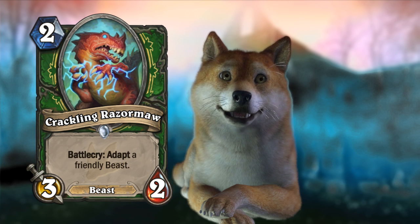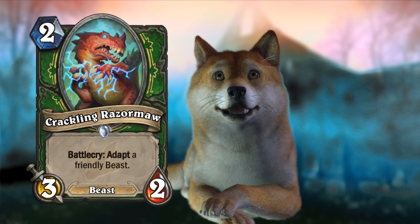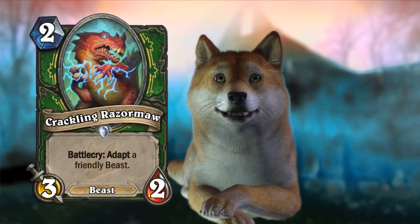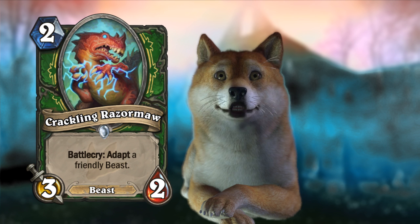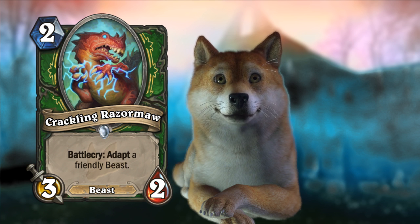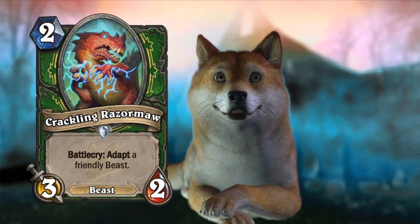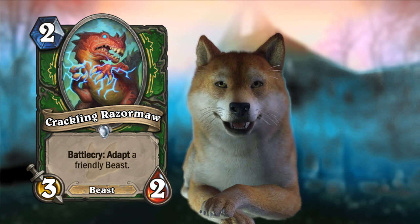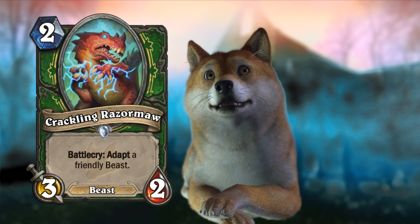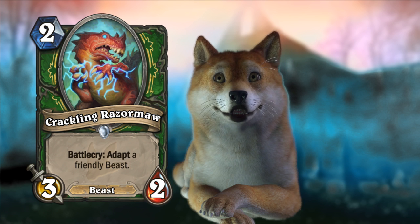Overall this is going to be a really strong card. That said, there were some pretty good two-drops in the last set — Mean Streets of Gadgetzan — for hunters, and it wasn't enough. There's the Trogg Beastmaster, a 2-mana give-a-beast-in-your-hand +1/+1, but it wasn't good enough for competitive play. For hunters to really come back they need powerful cards, and this might be good enough. I think if hunters do have a comeback, this will fit into most deck lists since beast synergy is natural for hunter. Solid two-drop, should see some play.